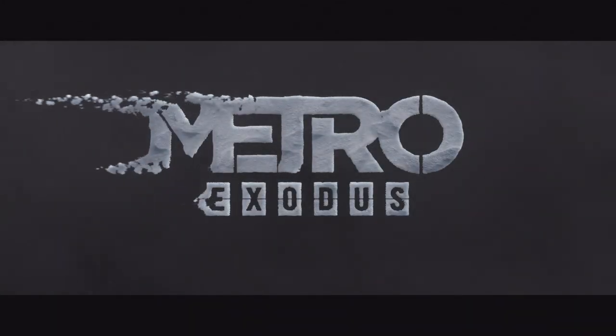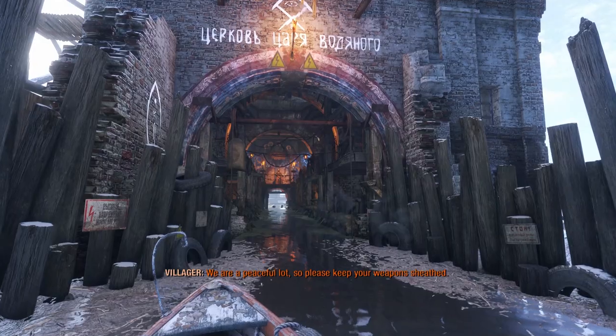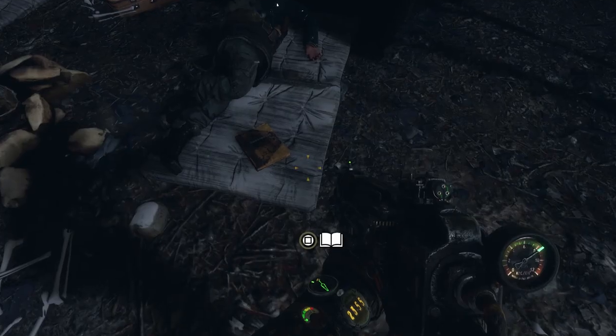Hey everybody, Eric here. Today I'm looking at Metro Exodus some more. In this video I am covering chapter 3, the Volga — where to find all the postcards and where to find all the diary entries.